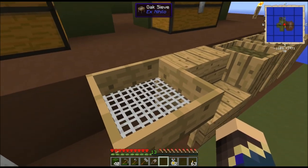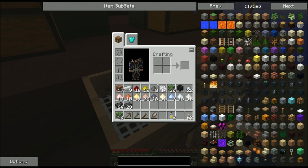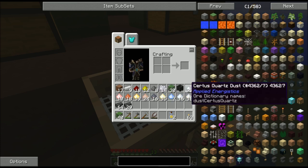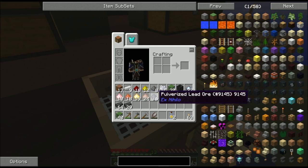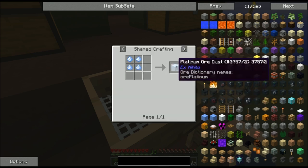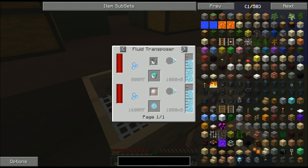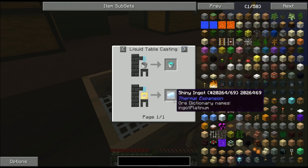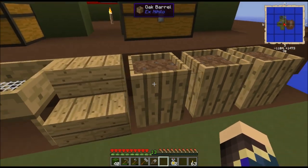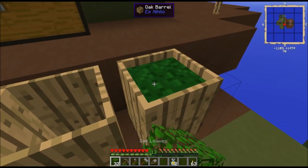I sifted two full stacks of dust and got 18 redstone, 12 glowstone, 8 gunpowder, a whole bunch of bone meal, certus quartz dust, and various pulverized ores in between 7 and 24. The platinum ore is used for shiny ingots, which if you know Thermal Expansion at all, you know those shiny ingots are very important for the very top-end items.